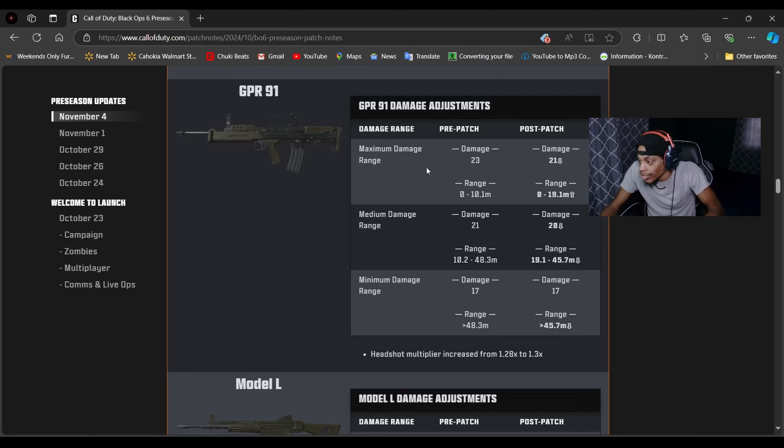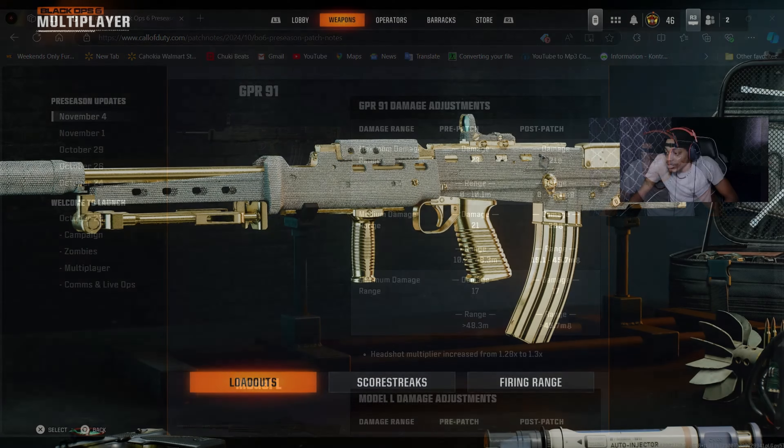So you guys can see here the maximum damage - what they did to it. It was 23, now it's 21, so we got nerfed. Then they went and buffed the range on this gun, which is good. The maximum damage range got nerfed, and the minimum damage range got nerfed as well. So the only thing that got buffed was range - that's the only thing they buffed on this gun.